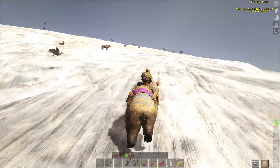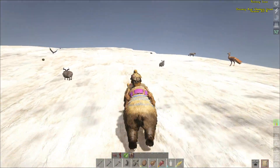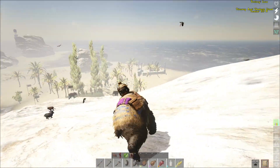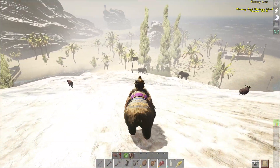First thing I do is make sure I'm fed up, I'm watered, I've got some water with me, and I make sure there's no predators up top here. So with the predators gone, I can go down and choose one of these elephants to tame.